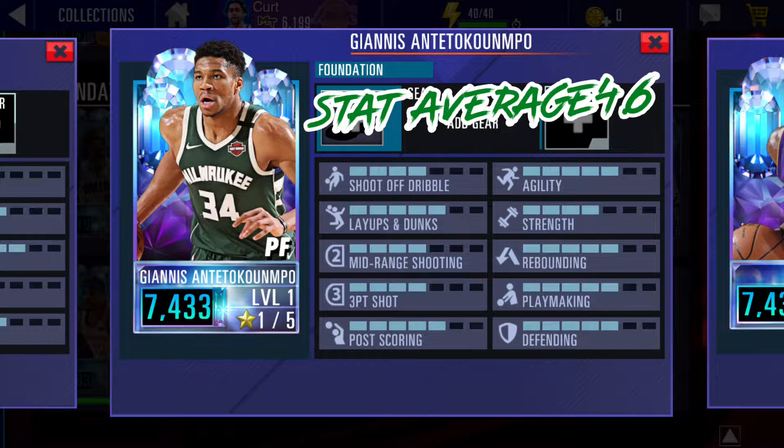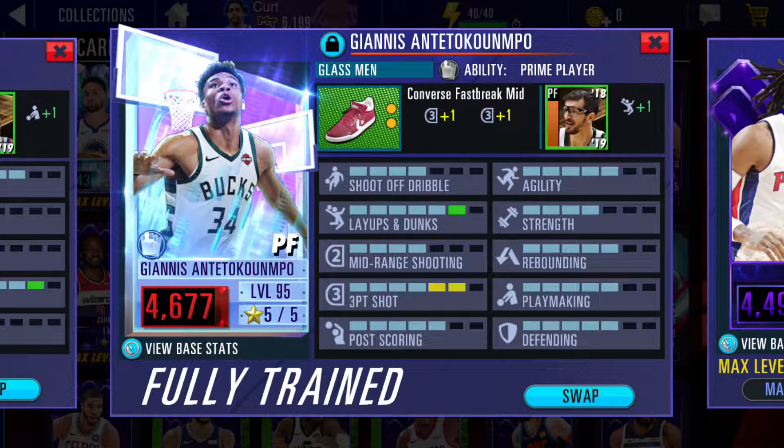Next we have Giannis Antetokounmpo with a stat average of 4.6. His best attributes are layups, dunks, and post scoring. He's fast, can grab rebounds, and he's a good defender. That's what makes him pretty much the runner-up for best player in the game, because LeBron has it with his stats. But let's get into some more of Giannis' stats.